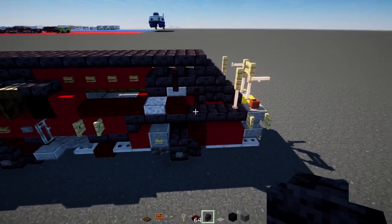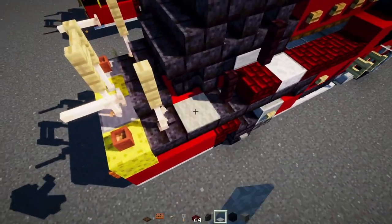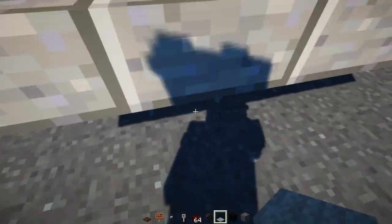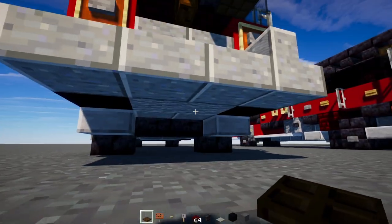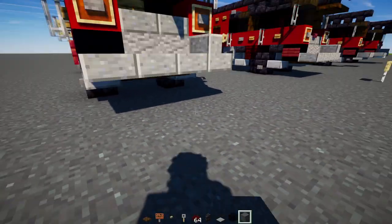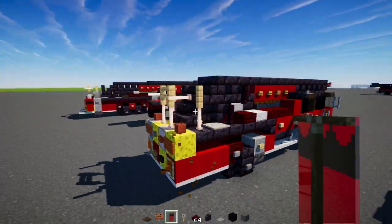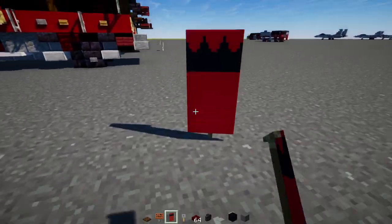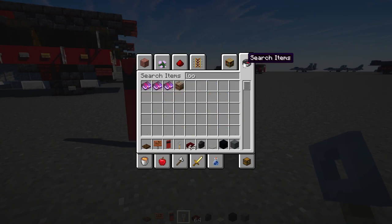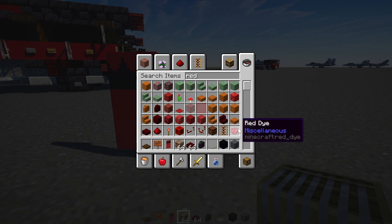Add a two-blocks-tall polished blackstone brick wall, while the other side gets a light gray carpet. In the front underneath, add a dark oak trapdoor — it's going to be a two-by-two. Now we'll make this banner, and this banner we'll also use for the other truck as well. Go inside the loom — we'll need a red banner and black dye.